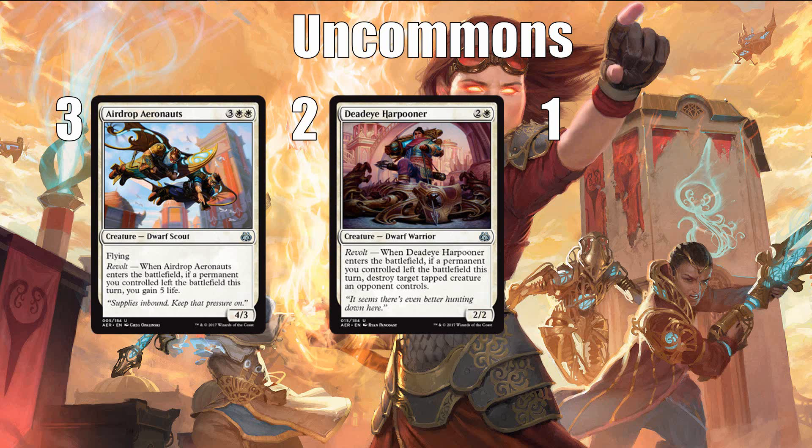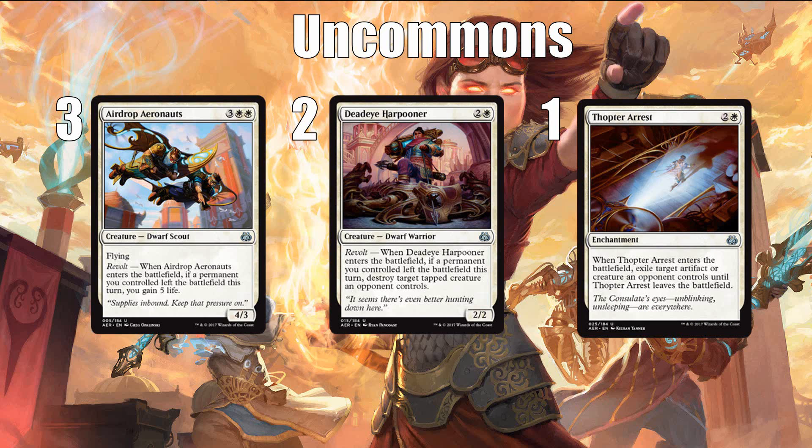At number one, I have what I think is the best white common or uncommon in the format, and that is Thopter Arrest — a premium, premium removal spell. Thopter Arrest has the ability to exile either a creature or an artifact, and while there are plenty of ways to destroy enchantments in this format, Thopter Arrest does at least benefit from not being an aura, as that would make it even easier to get rid of. Thopter Arrest is eminently first-pickable, and I envision a lot of drafts starting with someone picking a Thopter Arrest.